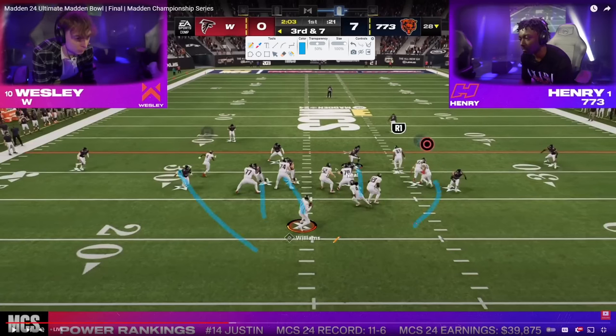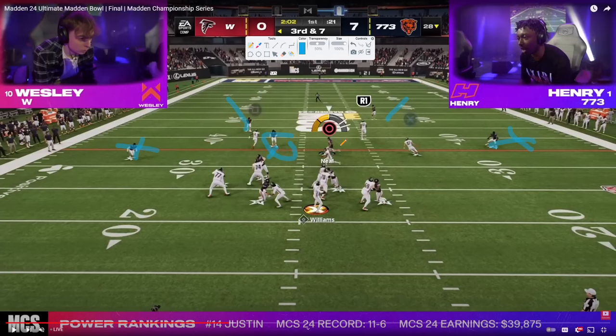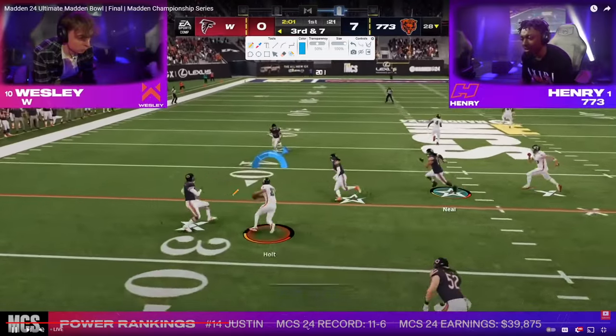You might ask why DB Fire looks so good off the edge when he's blocking a running back. The reason is most pass protections require you to double team one of the defensive linemen — that's the meta way to pick up the A-gap. Because Henry knows that, this blitz becomes significantly more effective. This is ultimately why Dollar is just the best defense — it has the most blitzing options: slot corner pressure, A-gap pressure, crossfire pressure. He gets DB Fire 2 and is able to get a first down out of that.